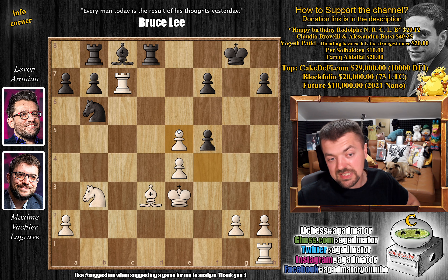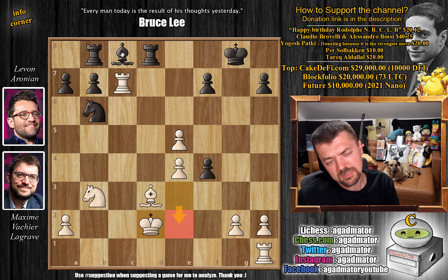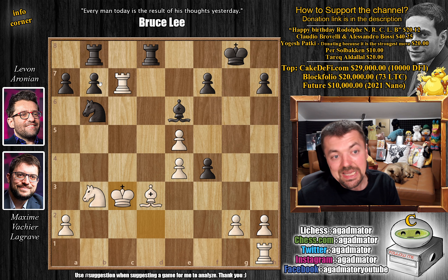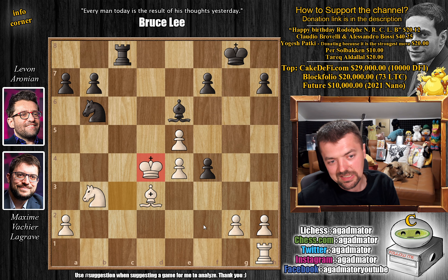After e5, we have f captures on e5, but now Levon executes pawn to f4 with check — the pawn cannot be captured as the bishop would hang. So king to d2. King to e2 is also a very bad square because bishop g4 check allows black to further develop. After the f4 check, king to d2 and now bishop to e6, gaining more control over the c4 square. Knight to c4 check — you can't capture as the bishop is pinned. King to c3, and now rook b to c8, activating the final piece. Rook captures, rook captures with check, and you have to go back — king to d2. Black is much better here. However, Maxime played king to d4, and this is now a terrible, terrible square — this is the 'getting hit by the car' part.